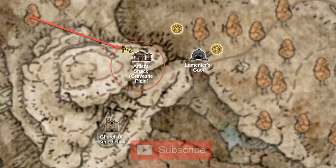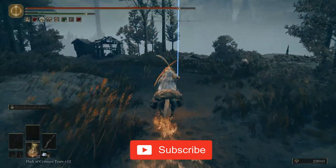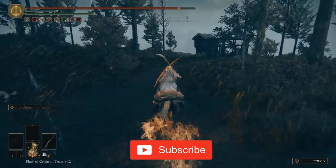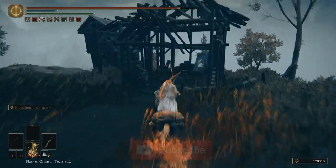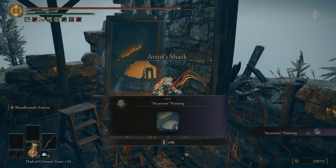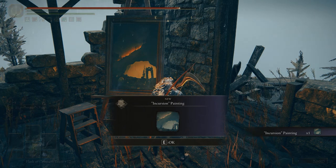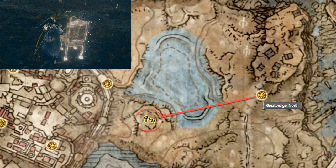The incursion painting can be found at the artist's shack in the gravesite plane area. To complete the puzzle, you need to find the ghost sitting in a chair west from the great bridge north side of grace. You will be rewarded with the serpent crest shield.